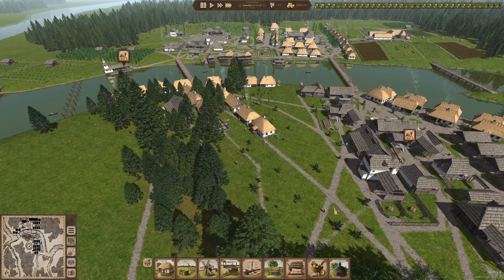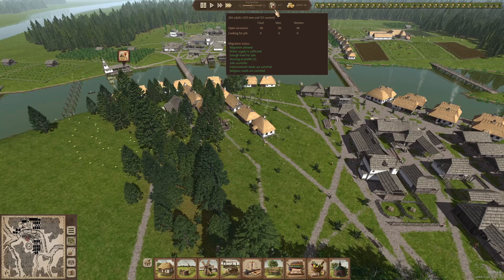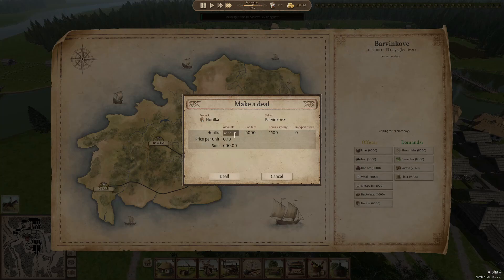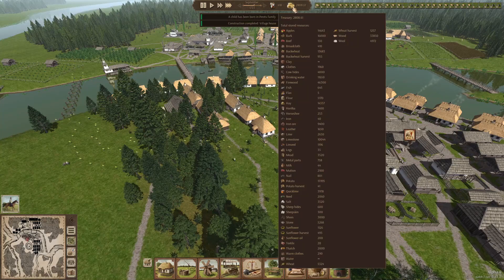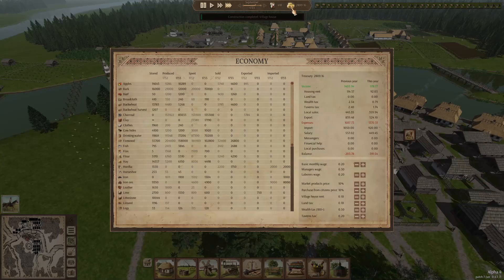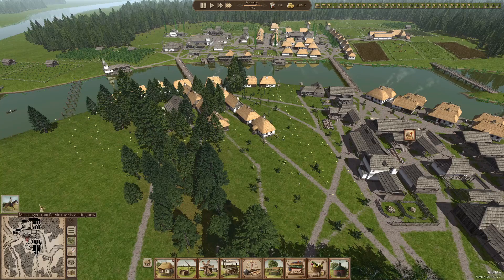We just need a lot of housing done. One second you have a lot of people available with not enough jobs, and 20 minutes later it's turned the other way around - even though the population grew, so we're now a little short on people. We'll fix it though, especially when the harvest comes in. Messenger from Barwin - let's buy some extra Horilka, it's going pretty hard. We have 760 metal parts, 750 nails, so we're good on that front. It would be nice if we could sell a little bit more so we actually run green numbers.